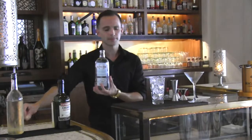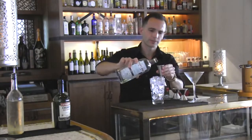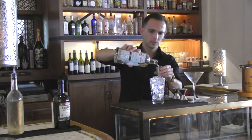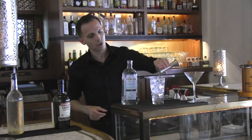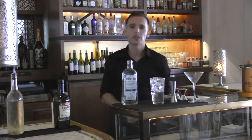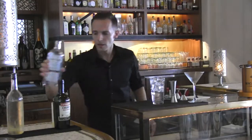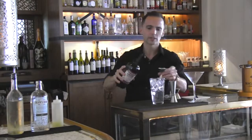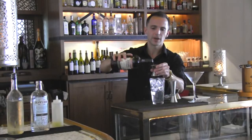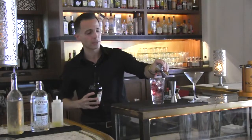The base is Death's Door Gin, a two-ounce pour. Death's Door has the flavors of coriander, fennel seed, and juniper berry. Our next liqueur is the Luxor Art Cherry liqueur, 0.75 ounces. This gives it the crimson color.